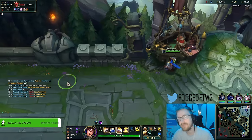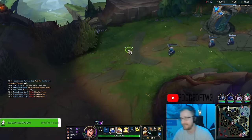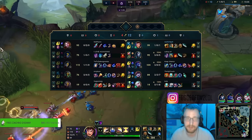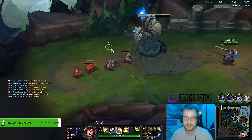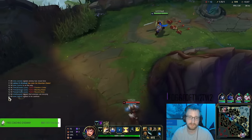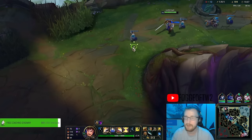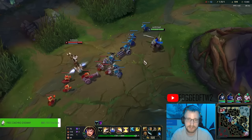Against an Eclipse Jayce we could potentially just proxy. I just don't want to randomly die to Kayne — he moves across the map so quickly. Even if we see him bot, he could be topside in seconds. Against less mobile junglers it is a very good strategy. If you're against something that just can't stop you from proxying, absolutely just go proxy, get your free CS, maybe pull a little extra pressure.